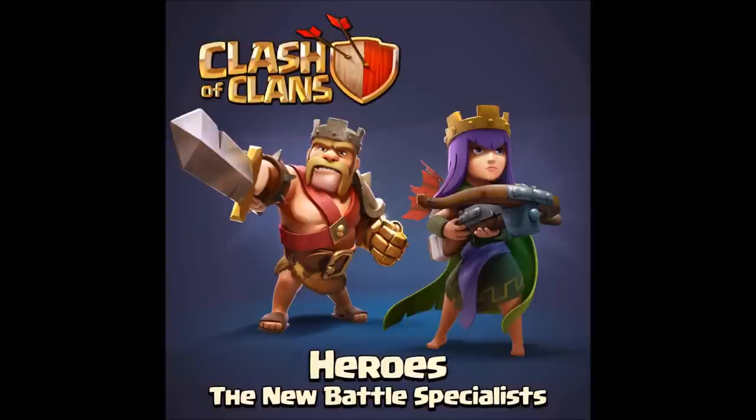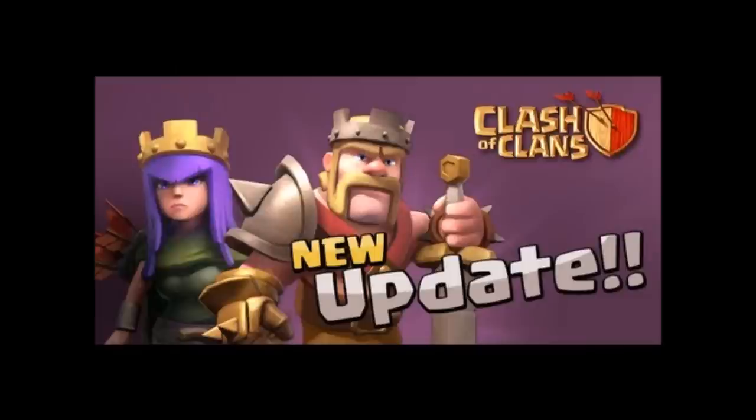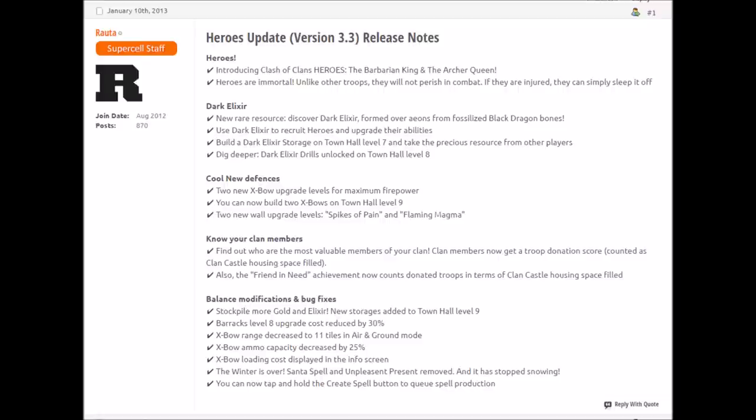The next major update came in January 10th, 2013 with the introduction of new resources and new heroes. Dark Elixir hit the scene and heroes were thereby secured. I have a clip of right when it came out — I apologize for how tired and lazy I sounded in the video, but I hope you enjoy it. The Dark Elixir had come out, so they released the Dark Elixir drills. A second X-Bow was added, and two new levels of walls — the Spikes of Pain and the Flaming Magma. Those are actually the names of the walls.